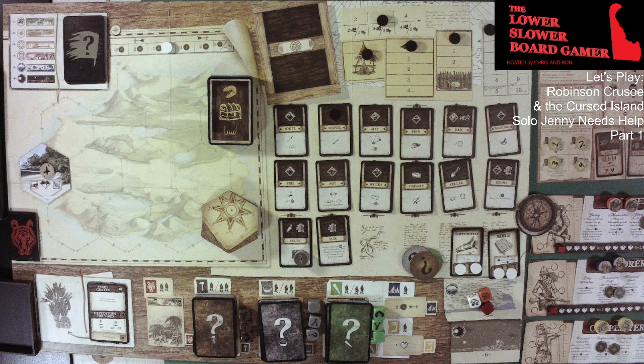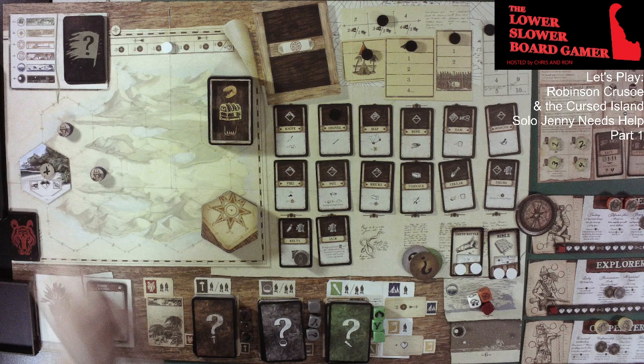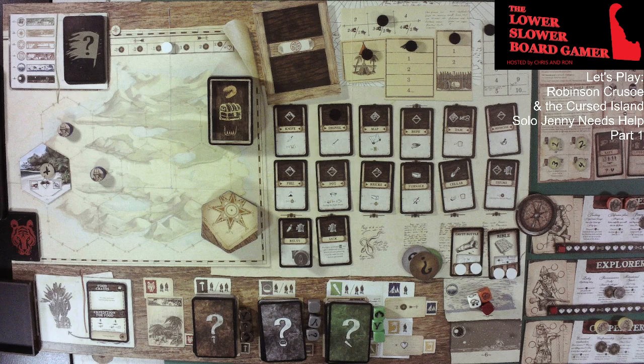Let's go ahead and start the first turn. We're going to skip the event — we have food crates right here. Let's move that over there. So we are on day one. Second is morale — no morale. So we go straight to placing our heroes and heroines. The Explorer is definitely going to explore — not a doubt in my mind. Resource — we do get a wood and we do get a food.